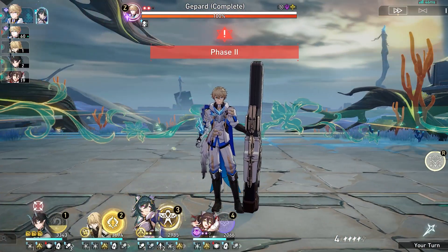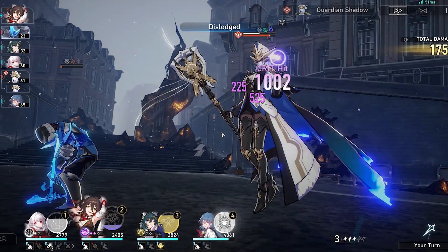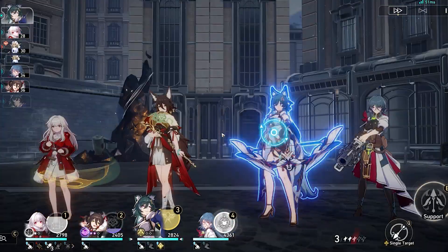Later in the game, consider getting 2 pieces from the Wastelander of Banditry Desert, which provides a 10% imaginary damage boost. Only get the full set if you're considering making her a fully fledged DPS.